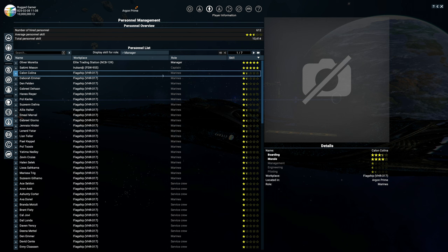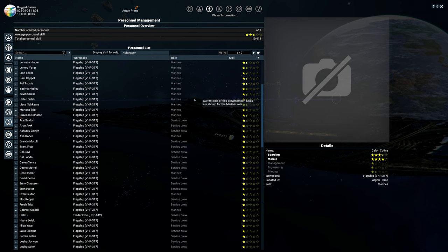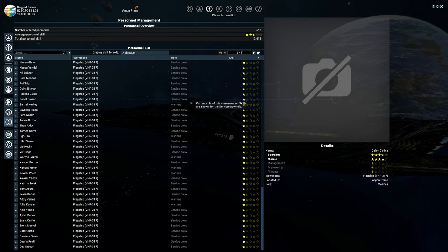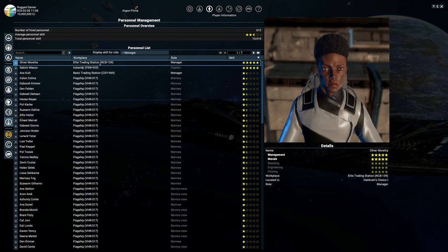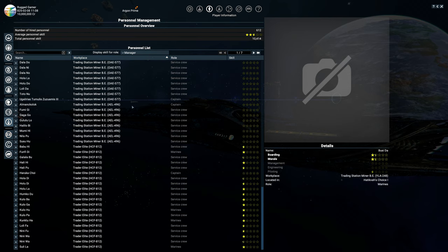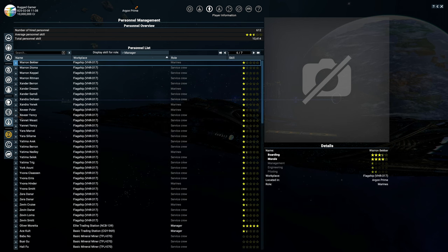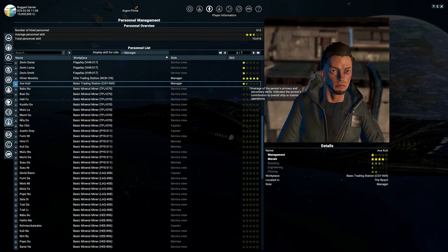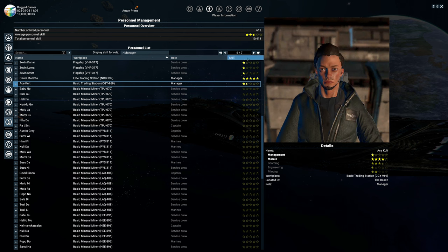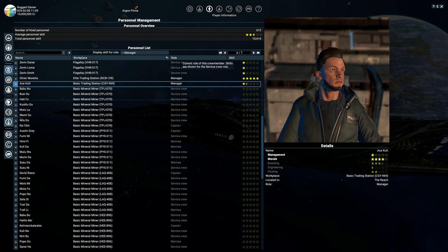Find the person you want, right-click, select the role as manager, and assign them — that person will now go over to that station and become its manager. You'll also notice they may disappear from their previous position in the list. If you go looking through your map you can find them — for example at the basic trading station. Sometimes they stay in the same place in the list, sometimes they move around, so keep an eye on that when moving crew.